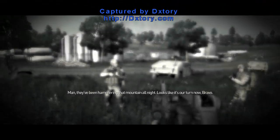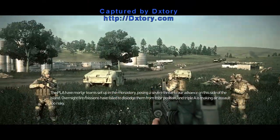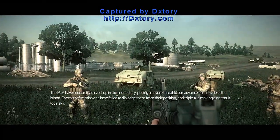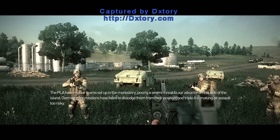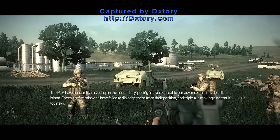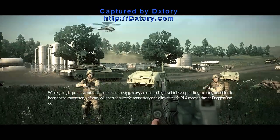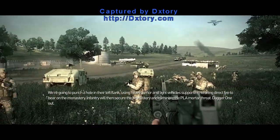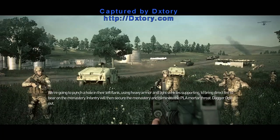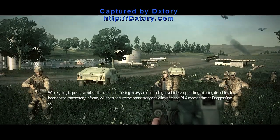Man, they've been hammering that mountain all night. Looks like it's our turn now, Bravo. All daggers, this is Dagger 1. Stand by for tasking. The PLA have mortar teams set up in the monastery, posing a severe threat to our advance on this side of the island. Overnight fire missions have failed to dislodge them from their position, and AAA is making aerial support too risky. We're going to punch a hole in their left flank using heavy armor and light vehicles supporting to bring direct fire to bear on the monastery. Infantry will then secure the monastery and eliminate the PLA mortar threat. Dagger 1, out.